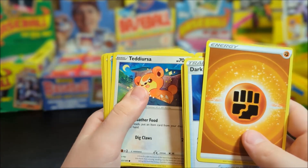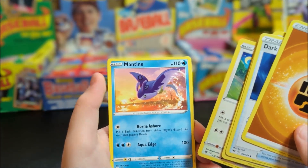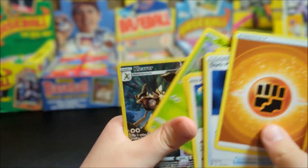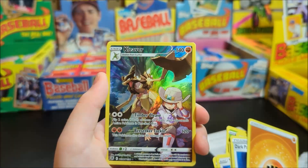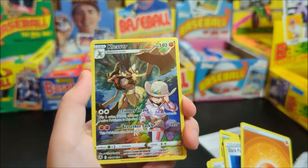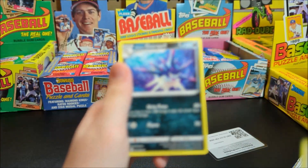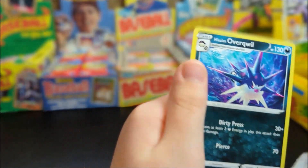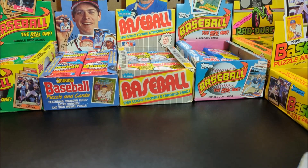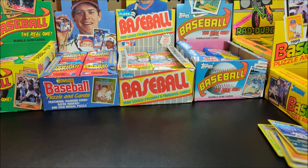Teddy Ursa — that one's cool. Mantine — I like all of these arts. Scyther, and a Kleavor trainer card — awesome, I like that too. And there's a rainbow shiny — I like that. And an Overqwil. I like all these artworks. That was the Astral Radiance pack — pretty cool! I'm gonna sleeve this Kleavor up.